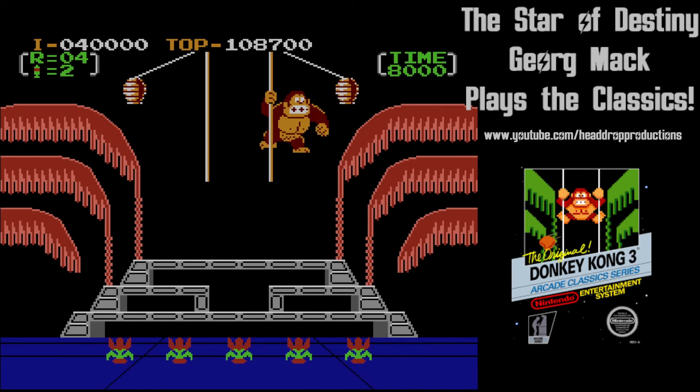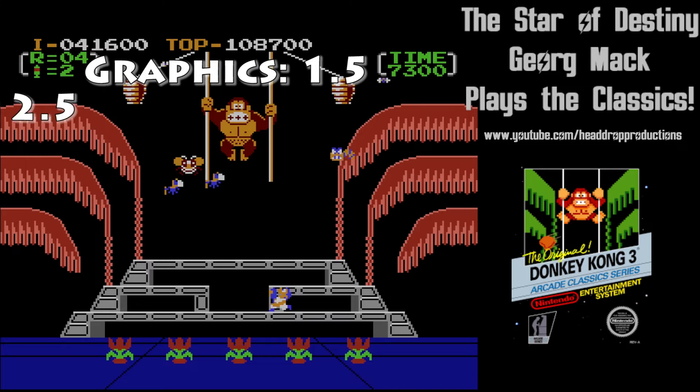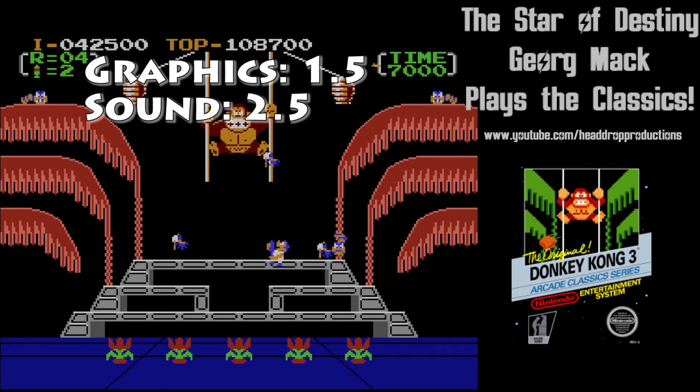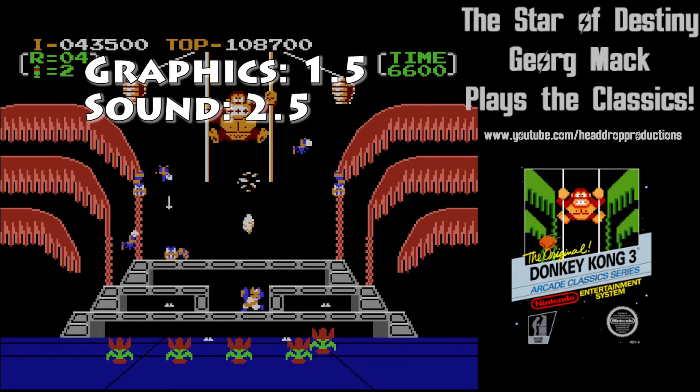When it comes to grading Donkey Kong 3, graphics get a 1.5. The graphics are on par with the other Donkey Kong titles — that is to say, below average. But what's up with Stanley's crazy eye at the end of each round? Sound gets a 2.5. I like the use of music cues. When an insect grabs a flower, the music changes to something that evokes a feeling of tension. Same for when DK gets too close to the bottom of the vines.